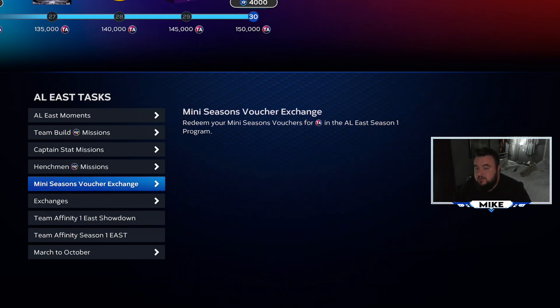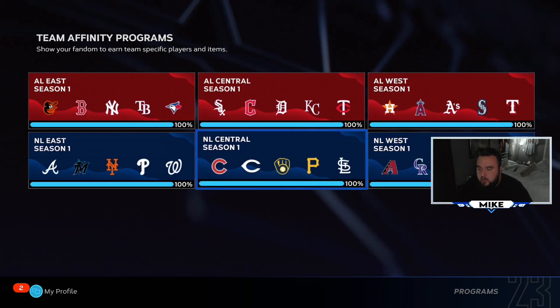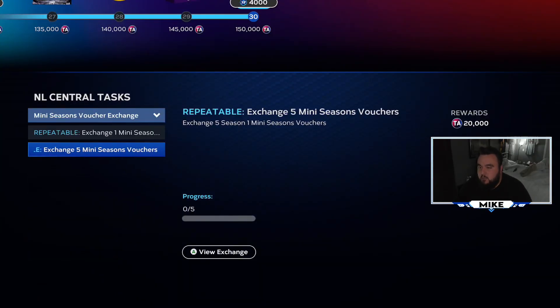You get 10 vouchers every time you complete a mini season - four in the big pack and three in each of the two small packs. So that's 20 vouchers total over two runs. For the AL West I only used one voucher to finish it off because I had all the missions done. Some of these required five vouchers, which is 20,000 points. We did that for the NL Central and the NL East.